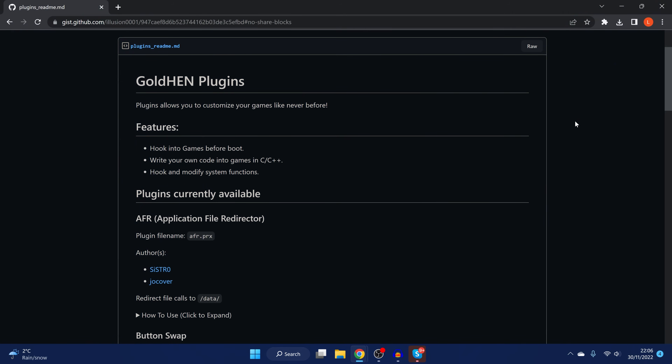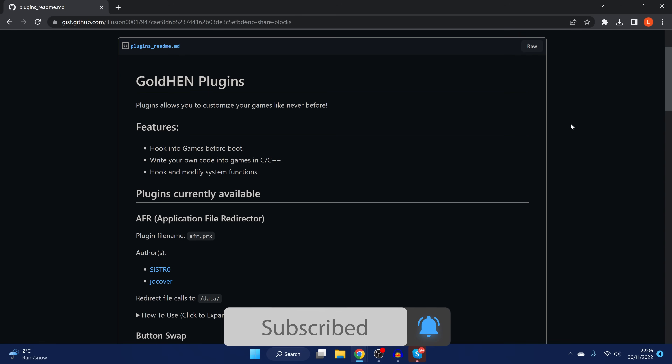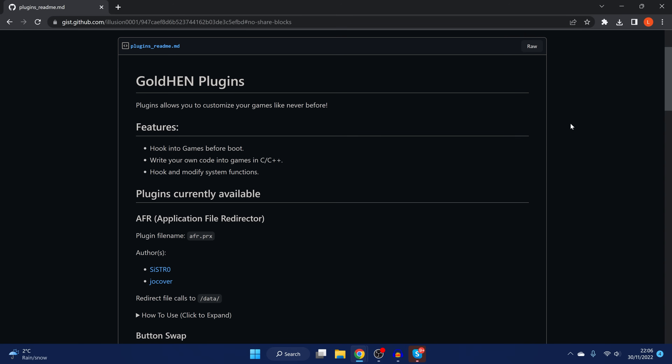What is going on guys, it's Moddedwarfa here. Welcome back to another PS4 news update and tutorial. This is a big one. We're covering GoldHen version 2.3, which is kind of a collaboration between Sistro and Illusion, because this version of GoldHen now supports plugins.